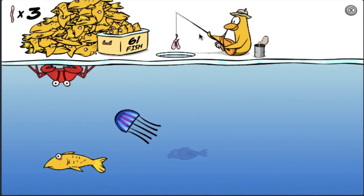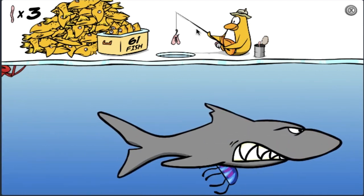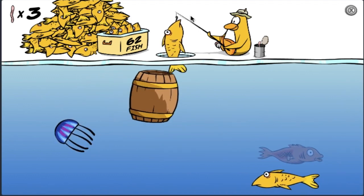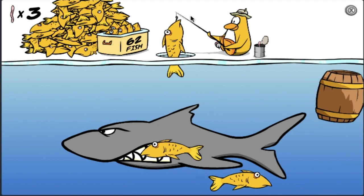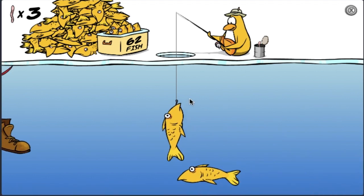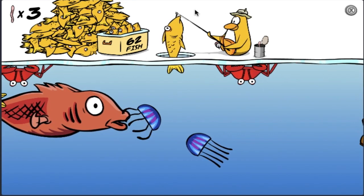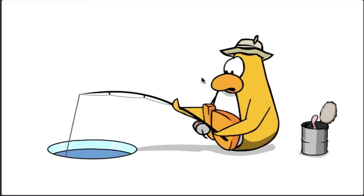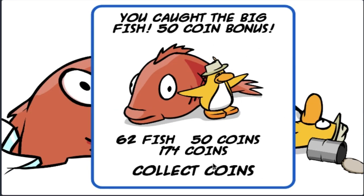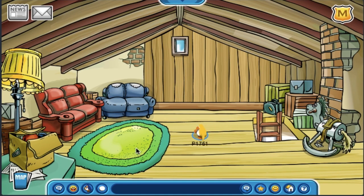I skipped to the part where I got 60 fish and the mullet appears. For some odd reason, even though the mullet appears, the other sea creatures like jellyfish, crabs, and sharks still appear — they should disappear when the mullet starts. This makes catching the mullet even harder since crabs can cut your line, sharks can eat your fish, and jellyfish can zap your fishing line. I'm not sure if this was how it worked in 2006 or if it was intentional by the developers. I'll only play normal mode here and save extreme mode for a later video.